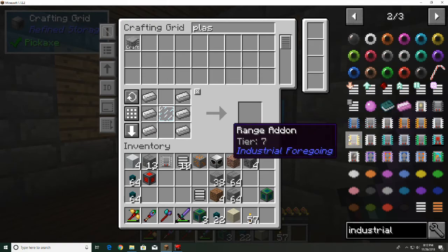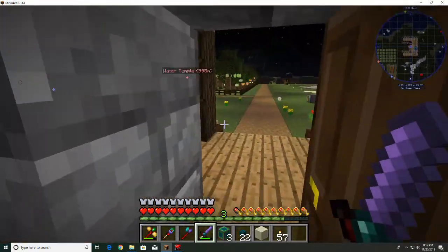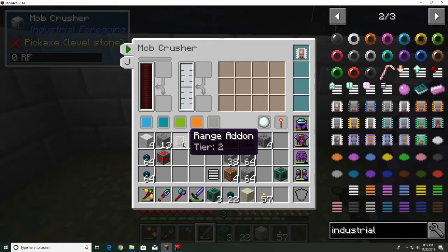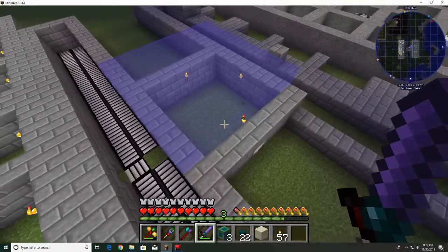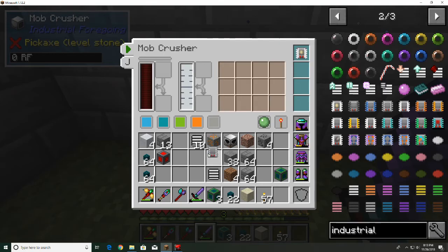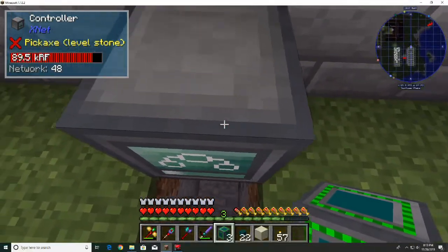Looking at the range tiers: tier 1 goes 3 radius, tier 2 goes 4... looks like it just adds radius incrementally. Let me verify: if I put the tier 2 add-on in, show area — no, that's too big. I needed the tier 1 range. That's a bummer. We won't go back for that right now — let's head back underground.